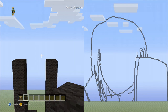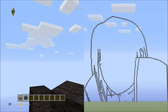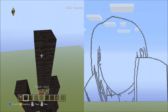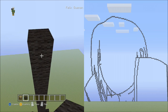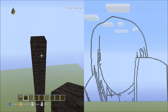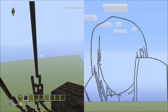Place 20 blocks going up on the left side of this block: set 1 (1–10), set 2 (1–10) for 20 total. Pause the video if you need to, to double check that you've placed 20 blocks going up.